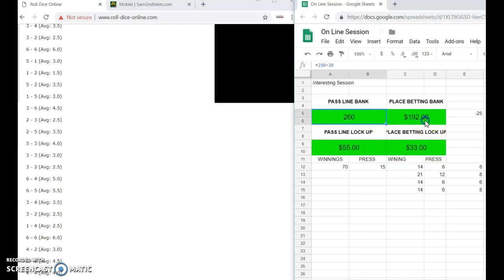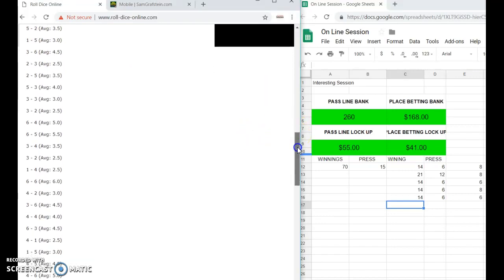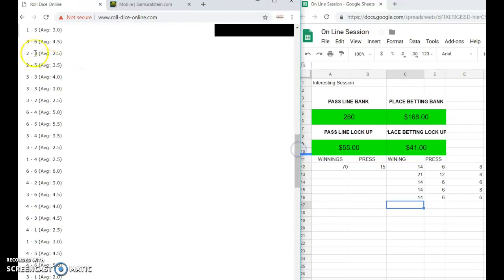We start up again by taking out of our bank $10 and laying odds after the point is established, so it equals $290 minus $30 total bet. This is $192 minus $24. This is kind of how the system works. Now we need a five — we got a twelve, we got a six so we can press one unit on the six. Then a three and a seven out.